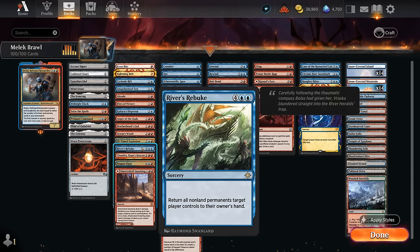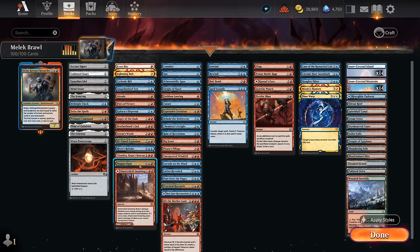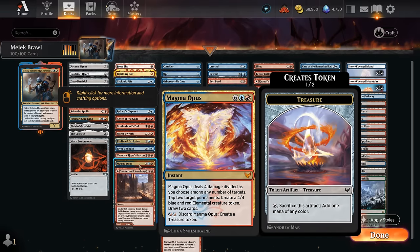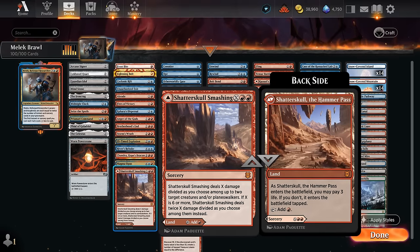River's Rebuke is another mass bounce spell. A Chandra can maybe help copy some of our instants and sorceries, which is also very synergistic. Magma Opus we can cast on the cheap with Malek, and it can decimate the opponent's board, make a 4/4 elemental, and draw two cards. Finally, Shadowskull Smashing can also be played as a land or as a removal spell.